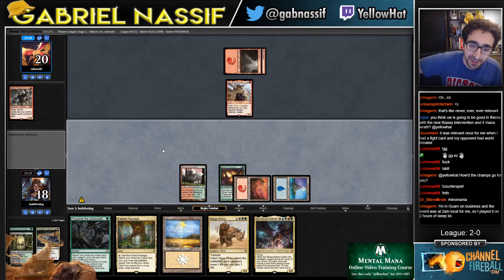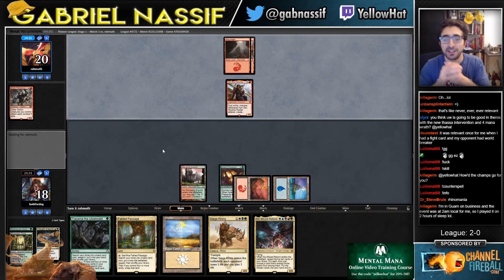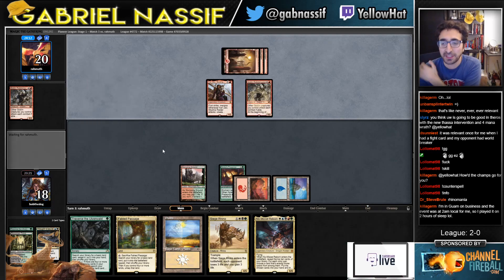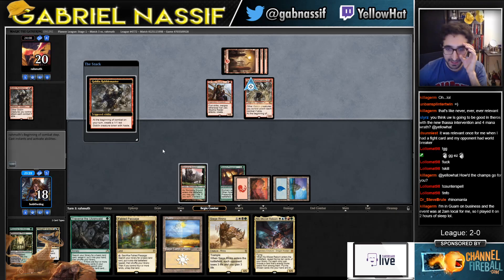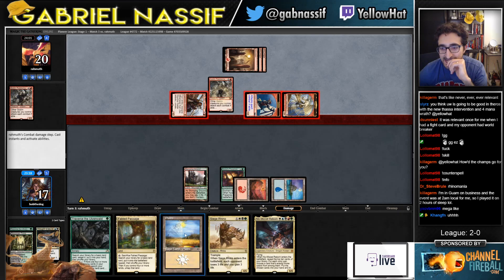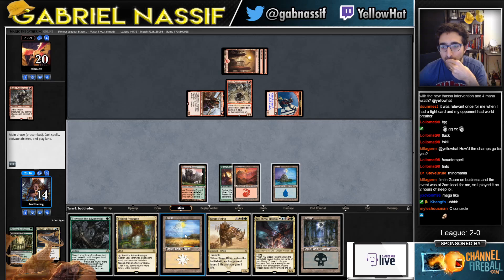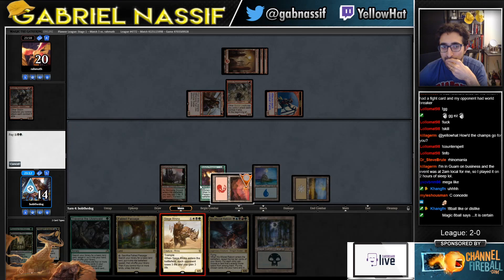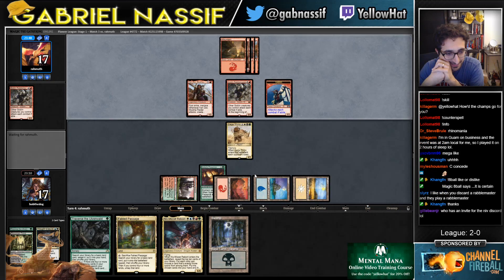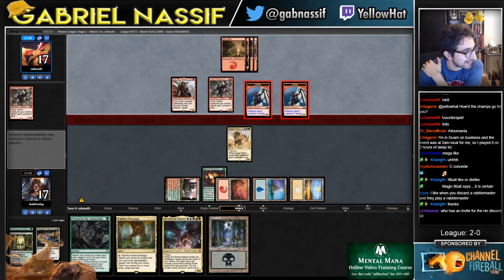You think Blue-White is going to be good? Those Intervention and four-mana Raft are just straight-up Blue-White — yeah, maybe Blue-White is already pretty good. Trying to go to Niv. What do you think chat? If you're a midrange red player, do you like when you go Siege Rhino into Niv? Should I advertise that I'm streaming Niv in the Niv Discord? It's looking like I can invite people.